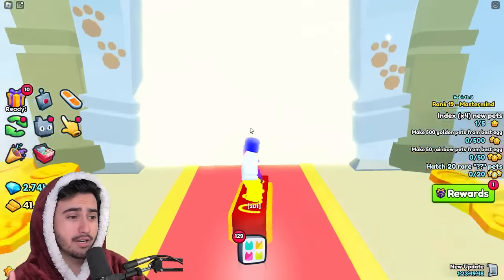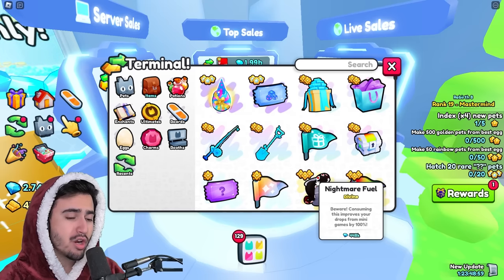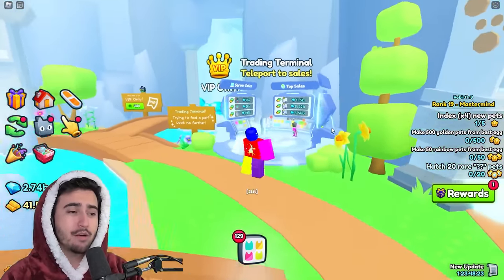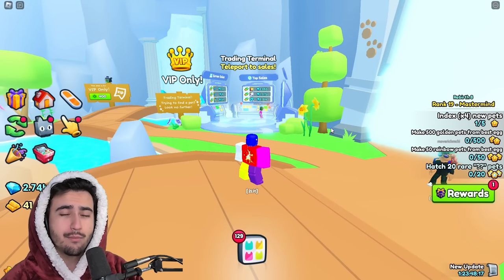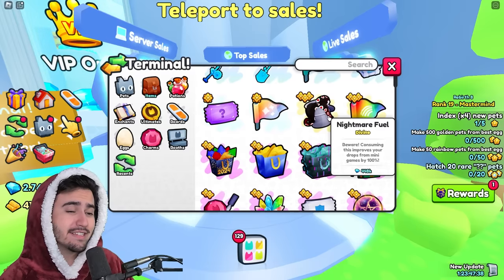Let's head into the trade plaza. If we pull up the trading terminal, the nightmare fuel is currently at a wrap value of 450k. The reason it's this low is because nobody in the game pretty much does any of the mini games or obbies, so there's not really much demand for it at all. But since we got this leak from Big Games about an obby world coming in and we could potentially be seeing some new free-to-play huges or good rewards from those mini games, we can expect people are going to want to use these nightmare fuels to try to get a better chance at those.